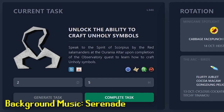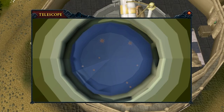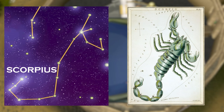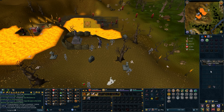Unlock the ability to craft unholy symbols. Speak to the spirit of Scorpius by the red salamanders at the Ourania altar upon completion of the Observatory Quest to learn how to craft unholy symbols. Our constellation is Libra — the two-pan balance. The symbol that's on the law rune looks just like it. We get three law runes as a reward and 30 Crafting from the reward lamp. The ghost gives us an unholy amulet mold. I think I'll need an unholy amulet in the future for a clue scroll — we'll come back and get one blessed when the time arises.